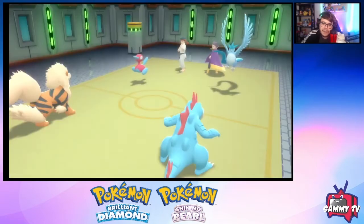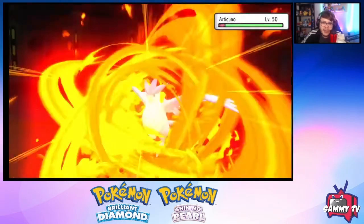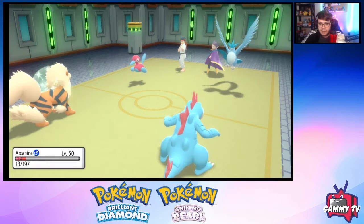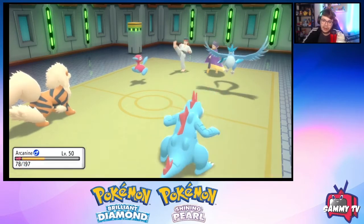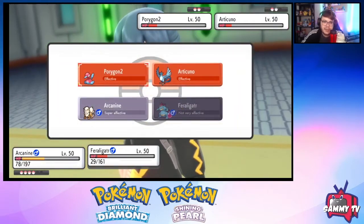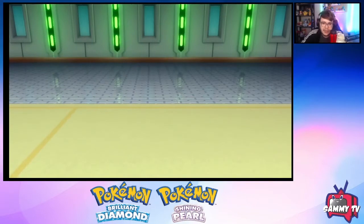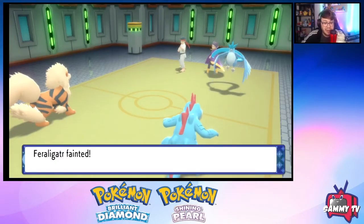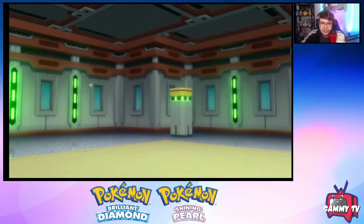Articuno doesn't really threaten Arcanine. Oh, we outspeed so it's not Timid — that puts us in berry range. Ice Beam into Feraligatr, and Tri Attack doubles up on Feraligatr. I think we Snarl and Waterfall Porygon2. Maybe I shouldn't have Snarled — I should have Flare Blitzed Articuno because Snarl can miss. There it is, came back to bite me. All these little decisions matter a lot in the Battle Tower — you have to be careful, but we're so far ahead it doesn't really matter.